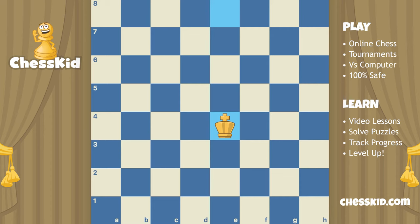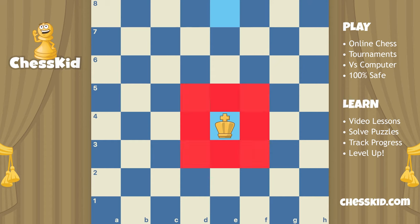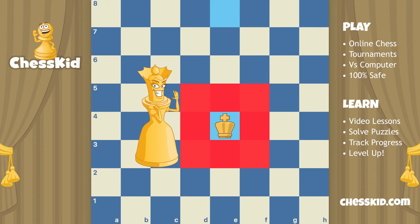So the king can go up to the square e5, or down, or left, or right, and of course diagonal. Those are eight different directions, but only eight different movements. Remember, when the queen was in the middle of the board, because she can move an unlimited number of squares, she had 27 different moves.